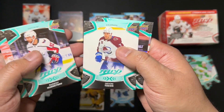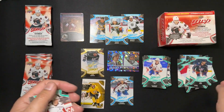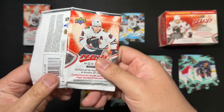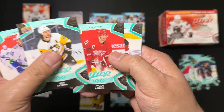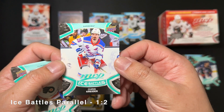Lankanen, Kuznetsov, Taves, Verhege, Backstrom, and Max Domi Ice Battles. We've got Quinn Hughes, Chris Letang, Dylan Larkin, Zaka, Provorov, and — nice — Kreider Ice Battles.